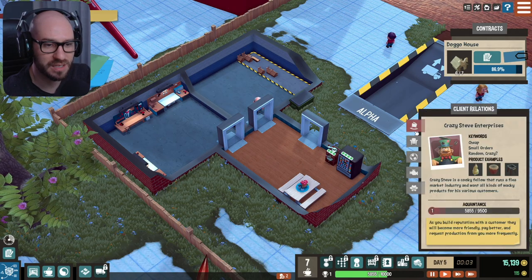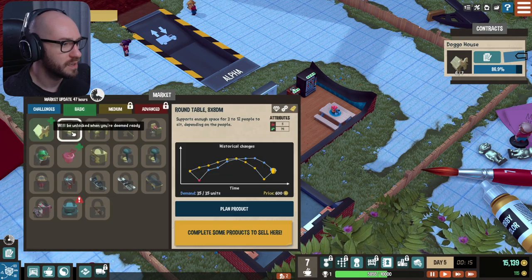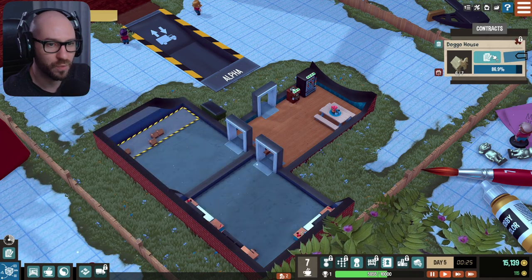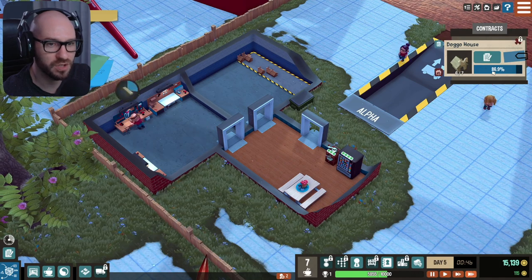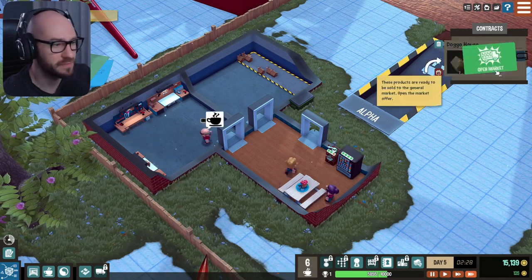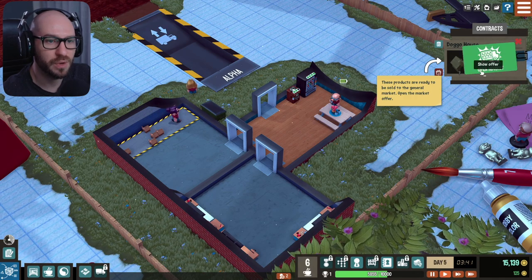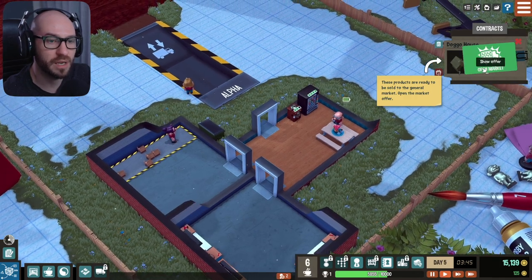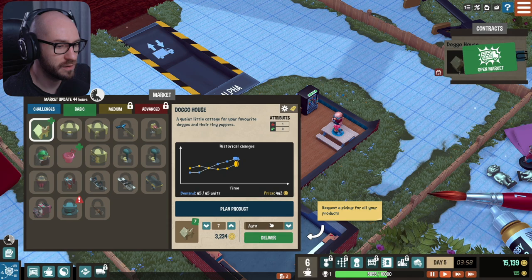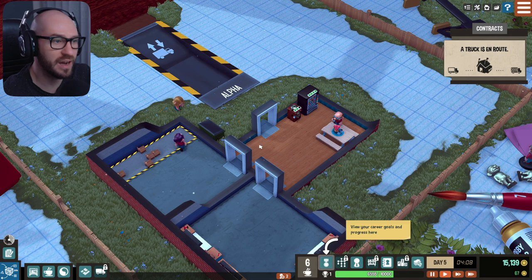Let me go ahead and see if I can actually get myself some more orders. We still need a few more actually to finish this one before I can take more jobs. There we go. Open market — these products are ready to be sold to the general market. Open the market offer. Alright, so if I want to sell them here — deliver. There we go, we got it, perfect.